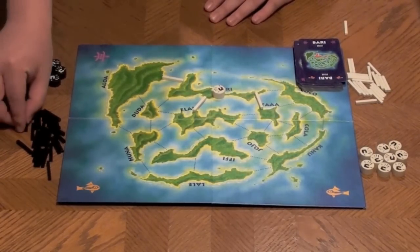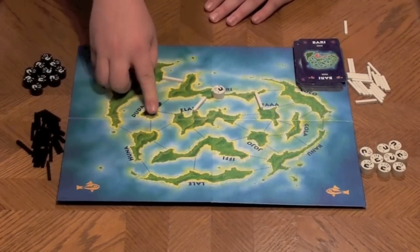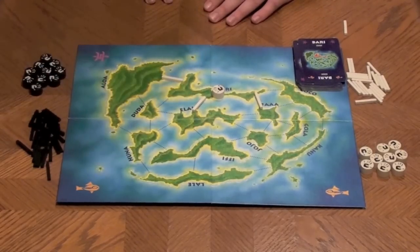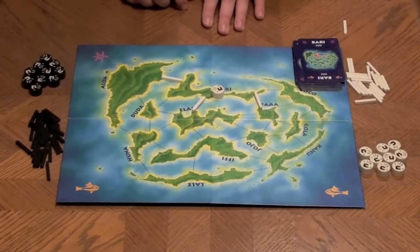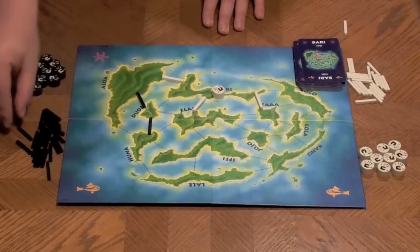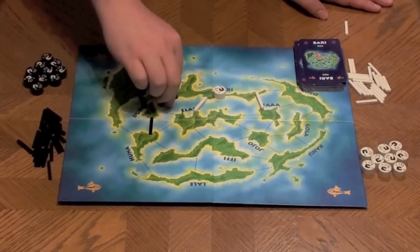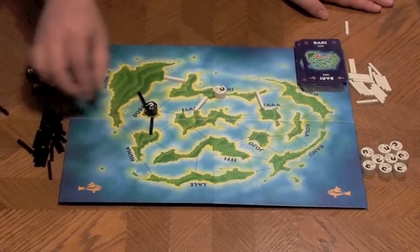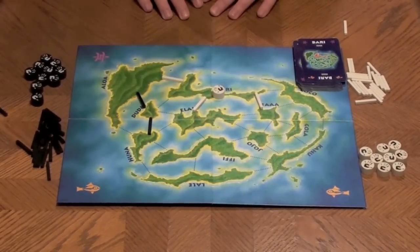Now, if black had any bridges on that island at the time white finishes taking control, all of black's bridges on that island would be destroyed. For example, a bridge between Berry and Dutta would get destroyed. That can affect control on other areas — black may lose control of islands they previously held. If they had over 50% of Dutta with three bridges and one gets destroyed, they no longer have control.